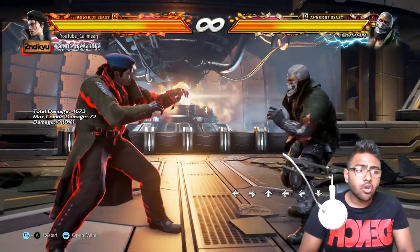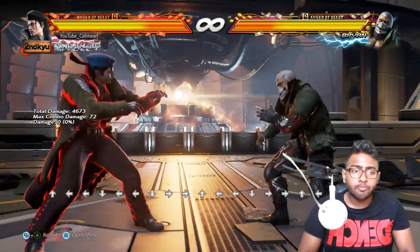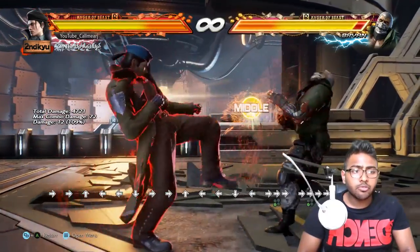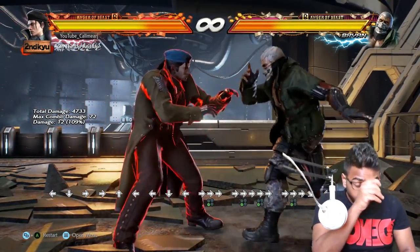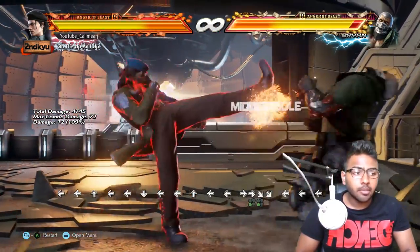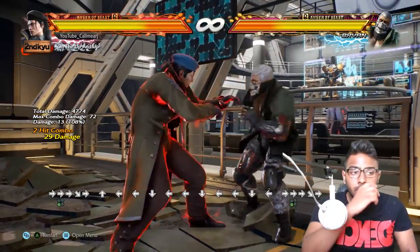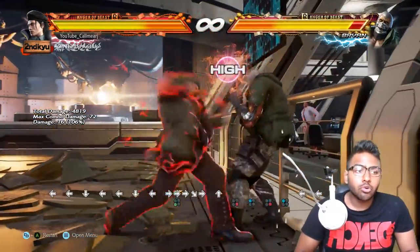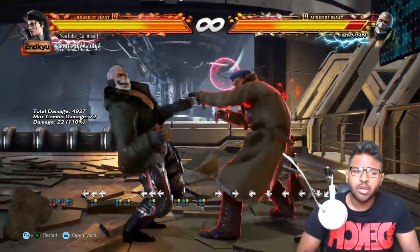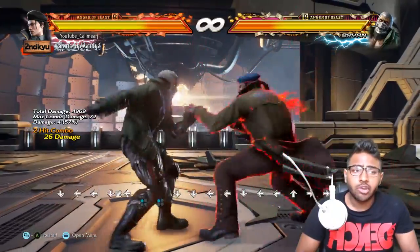What you'll see Nobi do is use Dragunov's wall-carry game. Once he gets the corkscrew, he transitions into f+3, then presses d/f to transition into a crouch, then immediately presses up to cancel the crouch dash. From there he extends the combo and wall-carries by pressing 4,1, carrying them to the wall for wall damage. That's a very high-level technique you'll need to learn if you reach orange or red ranks.